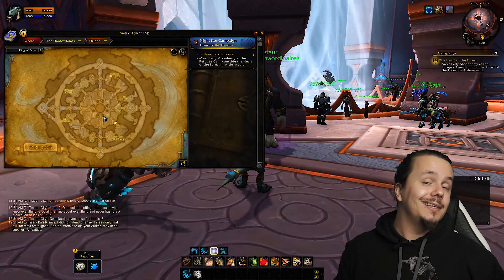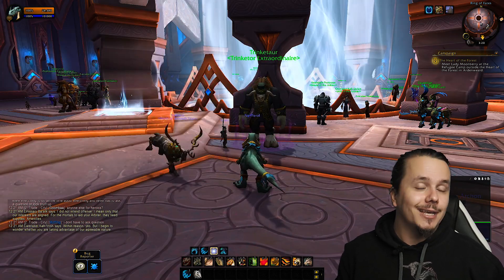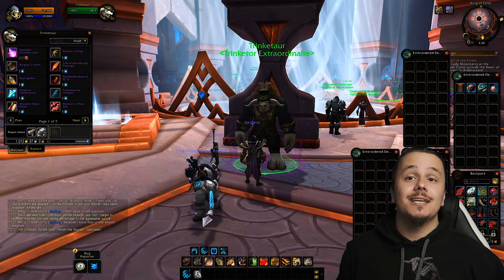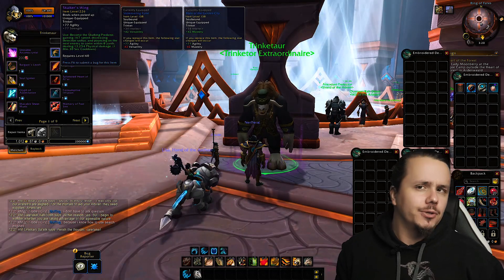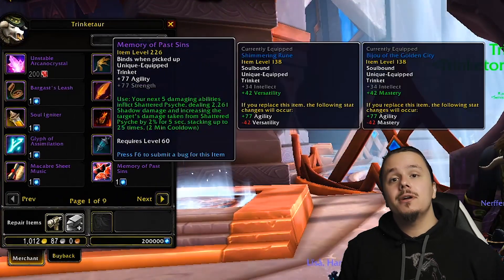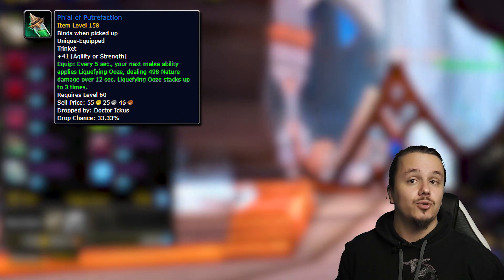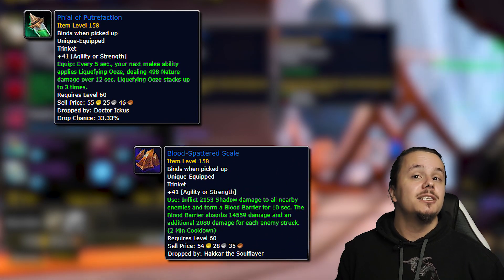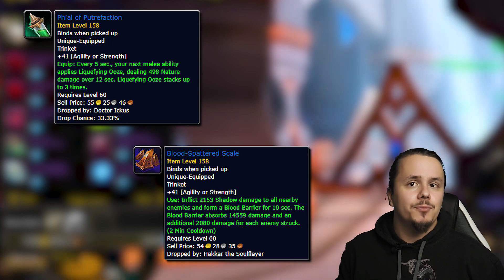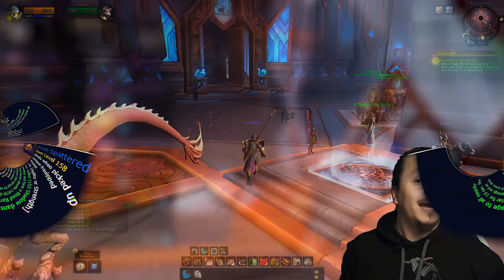Go into the vendor area in the middle and find the solo Tauren vendor called Trinketor. He sells mythic trinkets at 226 item level — you can test all of them out since this is beta and Blizzard needs feedback. A couple stand out, like the Vial of Putrefaction for strength DPS and the Blood-Spattered Scale for tanks, though they'll likely get balanced.